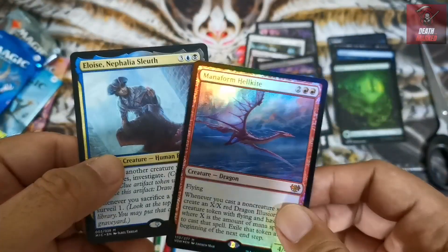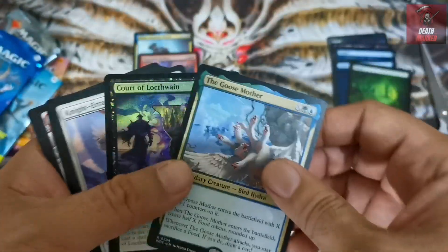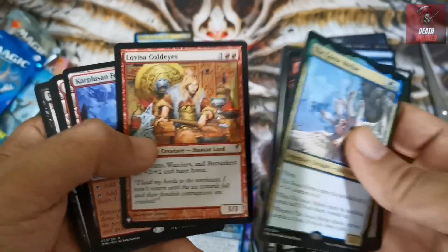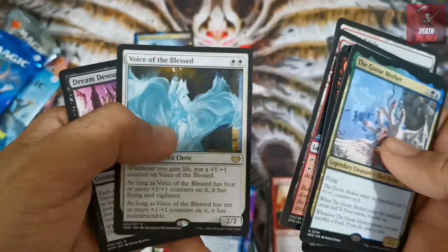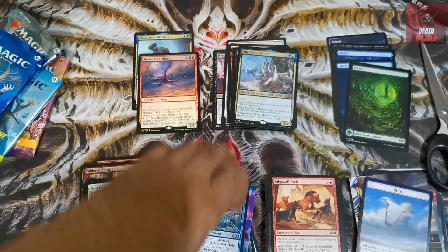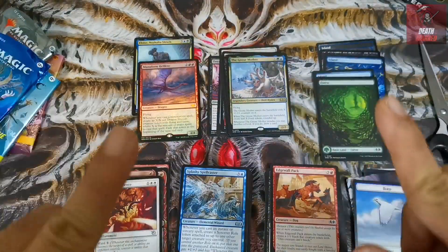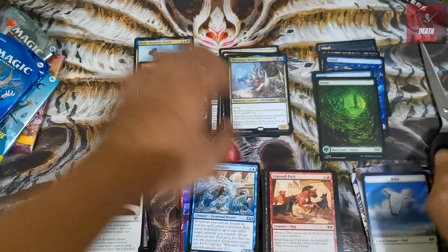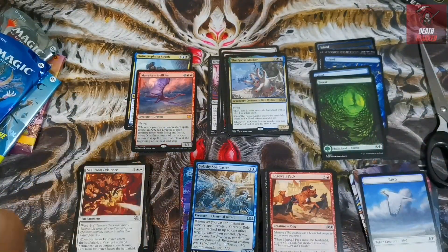Just a quick recap: we have two mythic hits - Manaform Hellkite foil and Eloise Nephalia Drowned for the commander. These are our rares: Goose Mother, Quarterflitch Coin foil, Knight-Errant of Eos - good hit - a list card of Coldsnap, two dual lands Xander's and Rockfall Vale, Voice of the Blessed, and Dream Devourer. That pretty much wraps up our random booster purchase for our mail day. If you like this video, please like and subscribe. You can check our previous openings for Magic: The Gathering. Thank you for checking this one - see you on the next video!